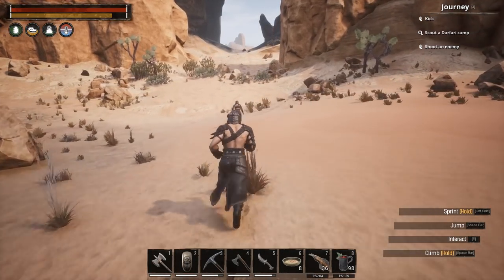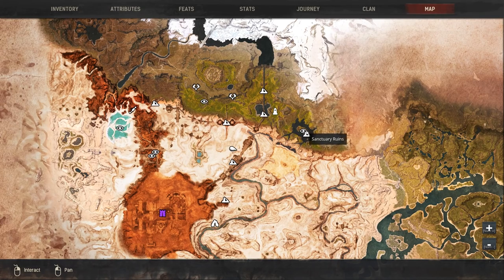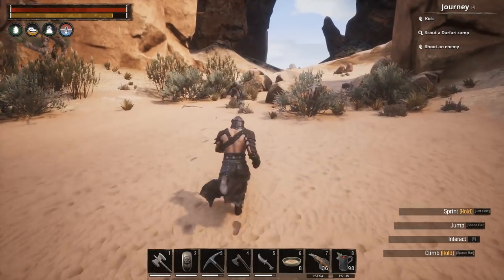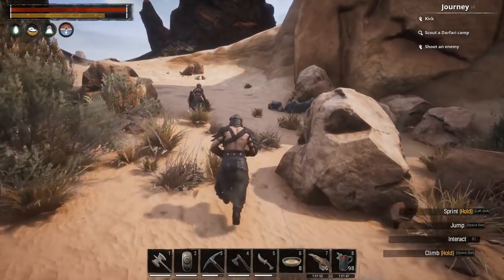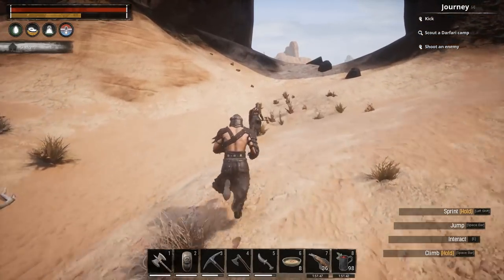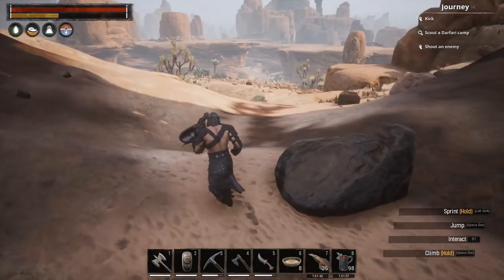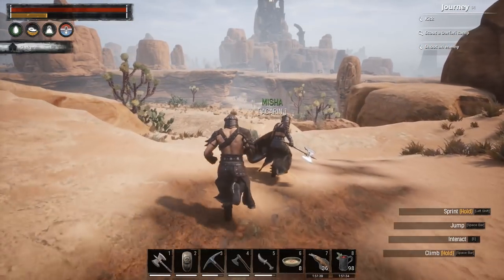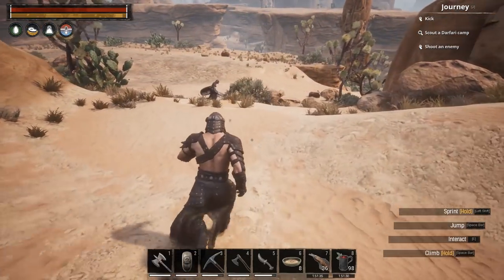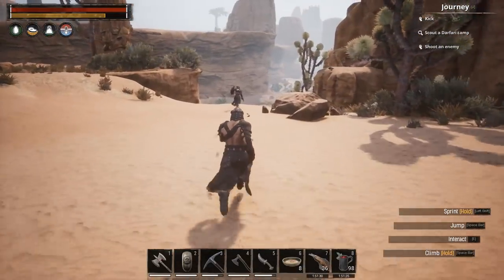This island here on the map has more yellow lotus flowers than you'll be able to carry — it's ridiculous how many are there. I came back and started making lotus potions, which allows me to respec. I'm going to play around with the respecs. If you guys have any idea what a good spec is for fighting with sword and shield, let us know in the comments and we will take your advice.